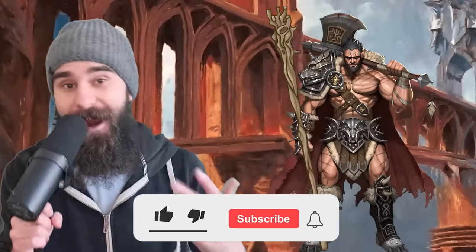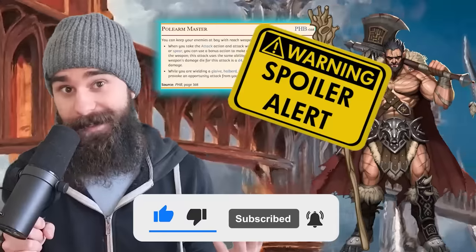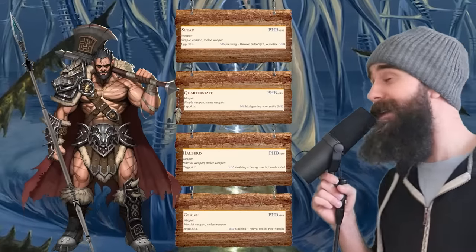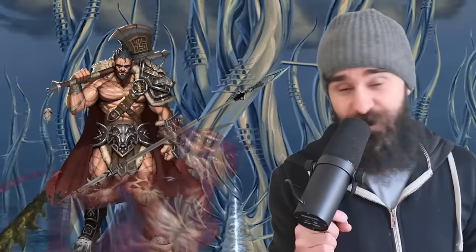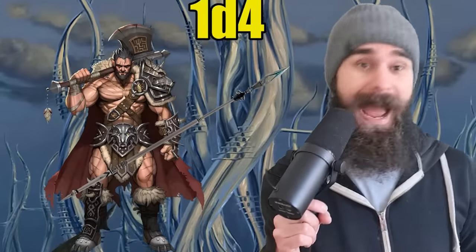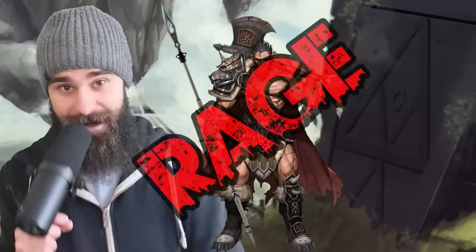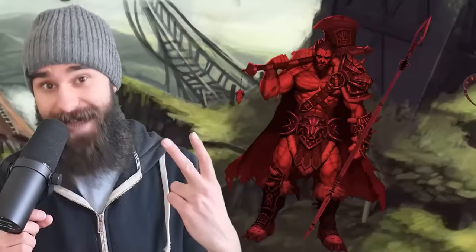The only thing better than a barbarian is a barbarian with a big stick. Our race is going to be variant human, getting us that tasty free feat at level 1. This gives us Polearm Master, meaning whenever we hit an enemy with any one of these reach weapons, we get to spin it around and boop them on the snoot for an extra 1d4 damage as a bonus action. The real combo here is that barbarians from level 1 can rage, giving every melee weapon attack made with strength a plus 2 to damage.